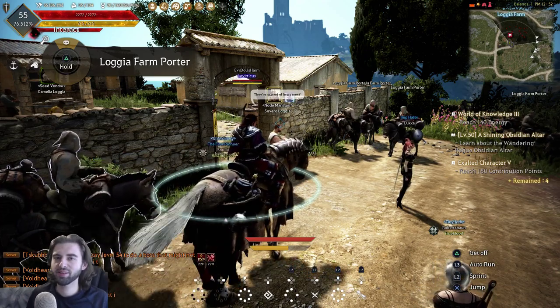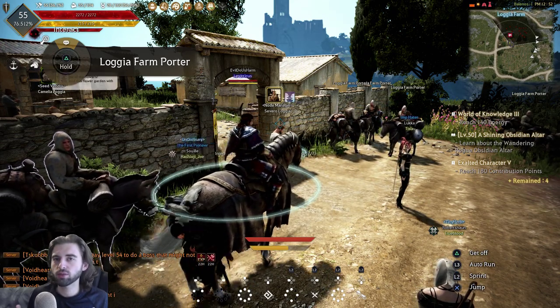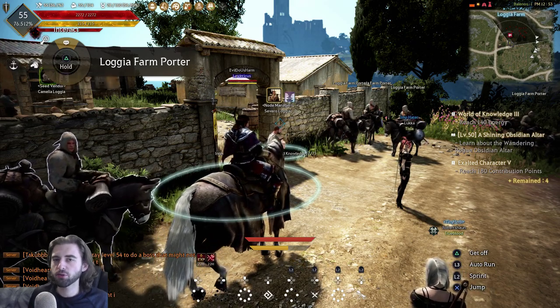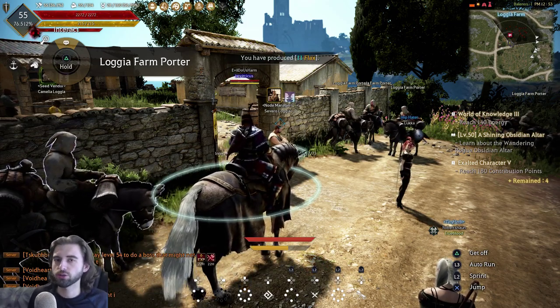Hello, what is up guys? It's EvildoistArm here today, back with another Black Desert video for the PlayStation 4. In today's video, we're going to show you how to set up a node network on the console version of the game. More specifically, we're going to set up a beer factory in Velia, so you can produce beer to provide energy for your workers in Velia, as well as in other cities as you expand your node network.